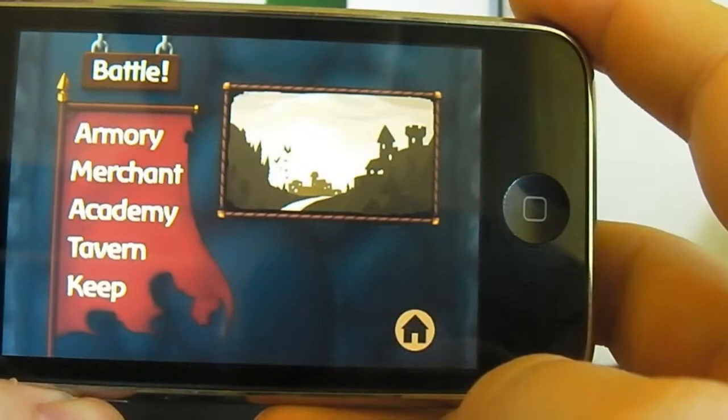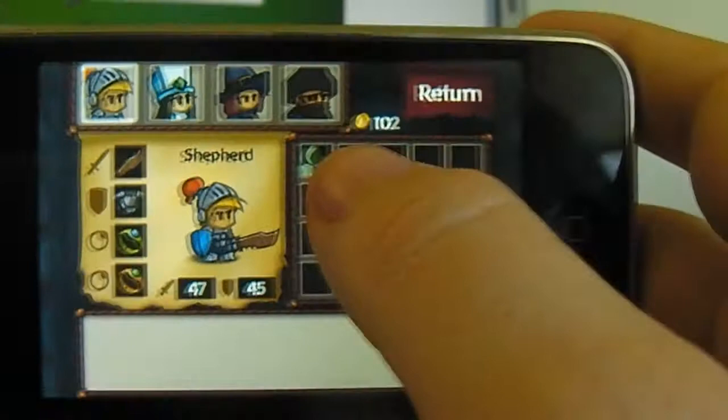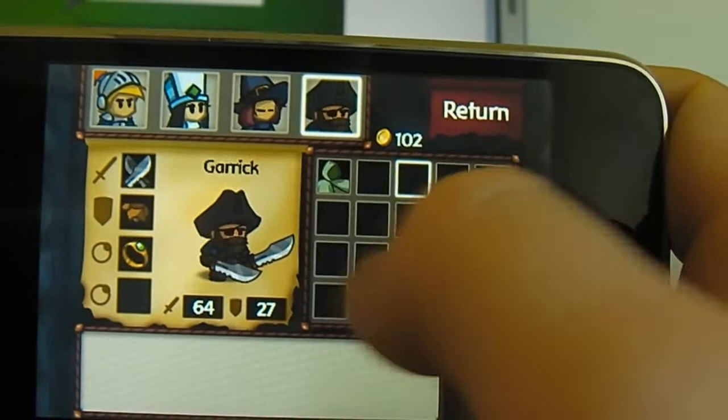If I go into Armoury, for example, you can see it shows me my characters that I have in my party so far. Down here it shows me weapons, armour, and then the two attachments I have for this character, and so on for the other ones. It shows the attack and defence here. And this section is all the items I've gained from battles — I've only got one because I keep selling them to make more money.